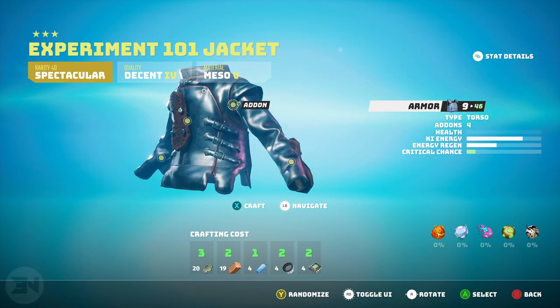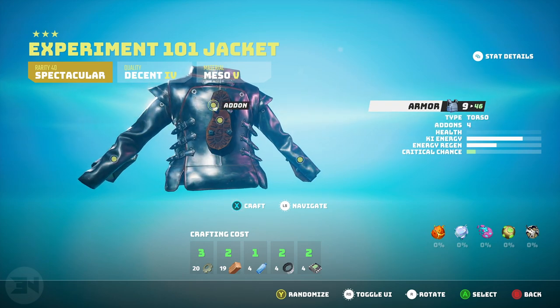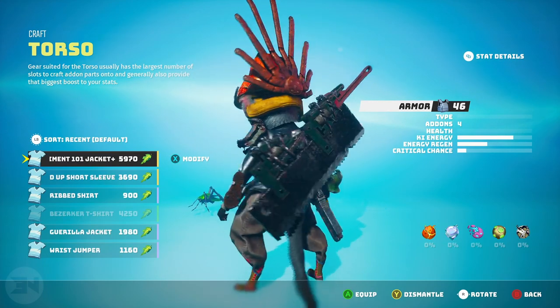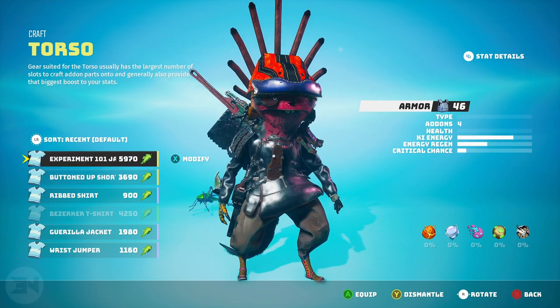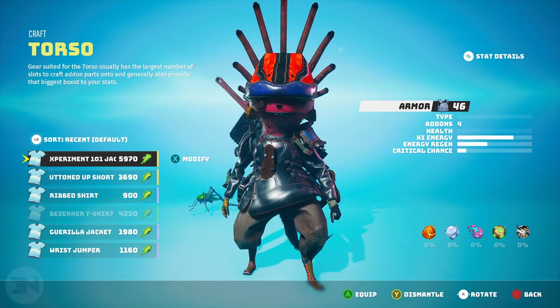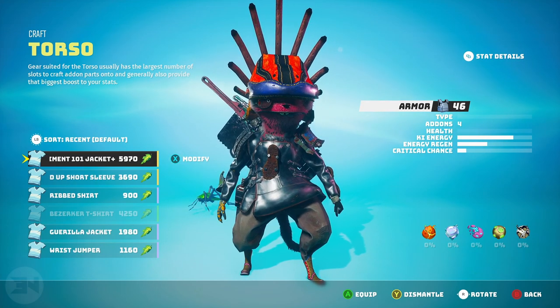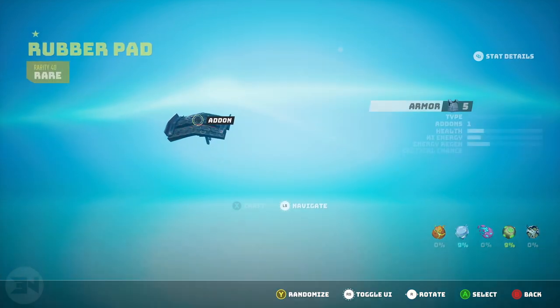My armor now looks ridiculously different — there's all sorts of extra stuff stuck onto me, which is pretty cool. The crafting cost at the bottom isn't dramatic; I've been playing for maybe two hours and already have all those materials without really looking for them or dismantling much. If you want to invest in one set of armor it's pretty easy to do. Also, because I've modified onto it, the sell value has gone up — so even if you don't want it anymore, there's still reason to modify because you'll get a return when you sell it.